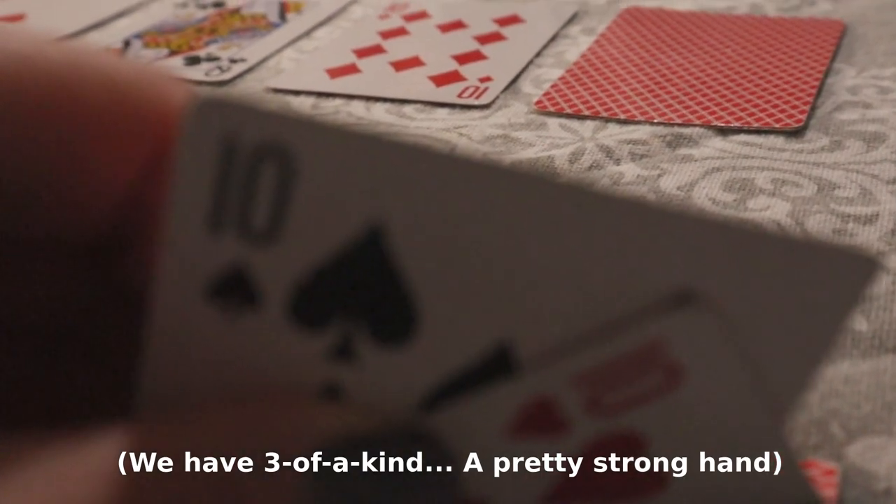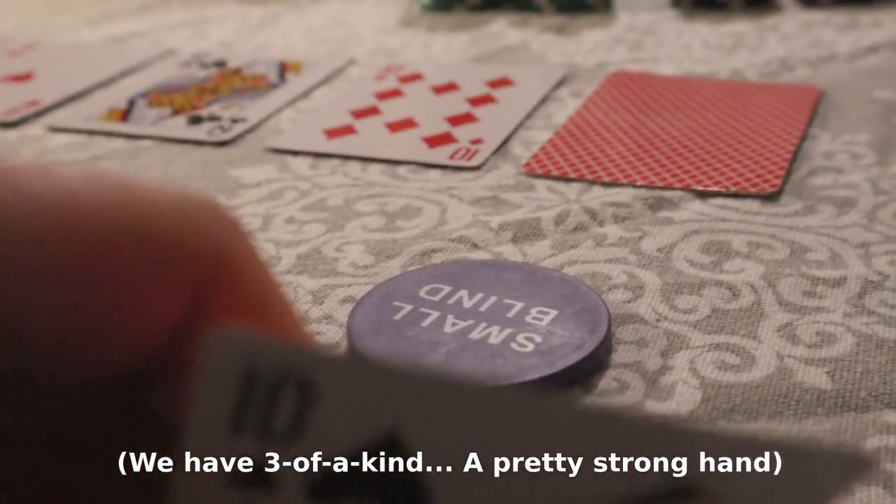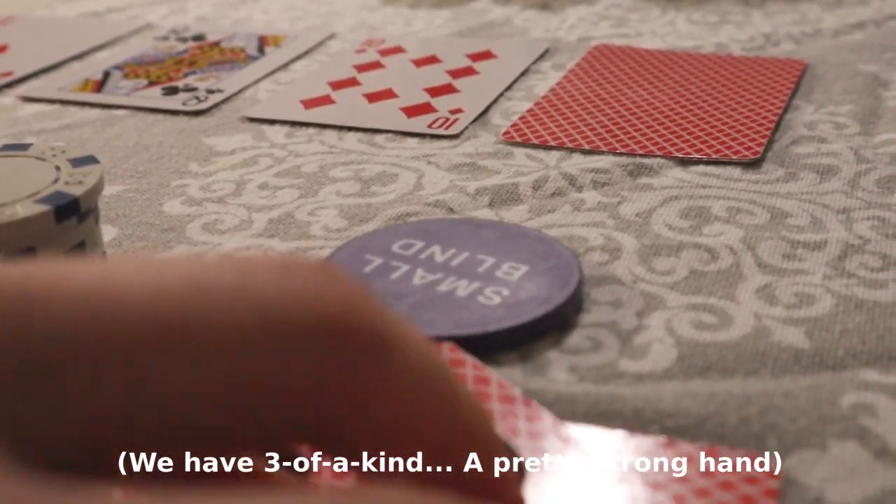Now we have updated information: we have our two hole cards plus three cards in the middle, so we already have a set of five. You can already judge whether your hand is doing all right, or you've got the best hand at the table, or yikes — you don't really have anything at all and yours are most likely the worst. With this new information, everybody then bets again.